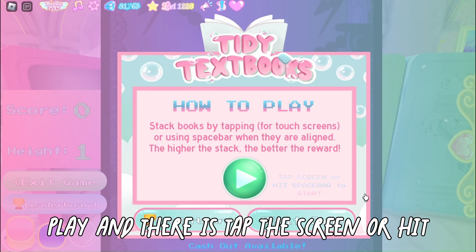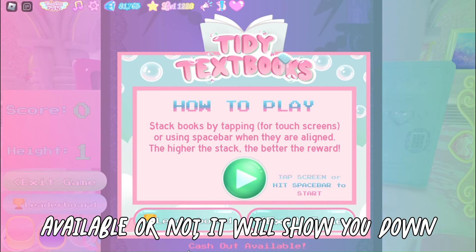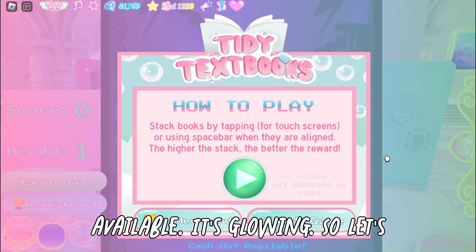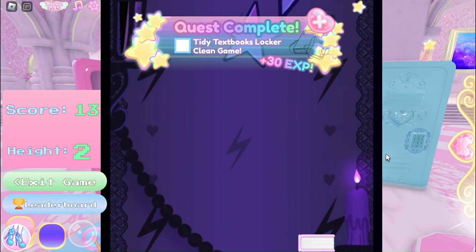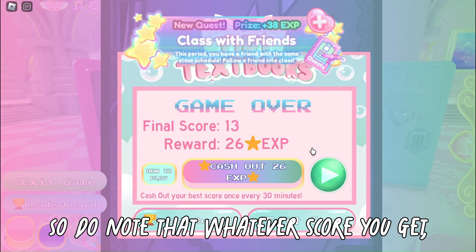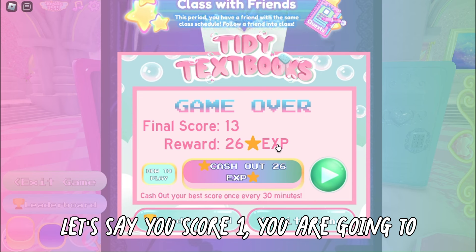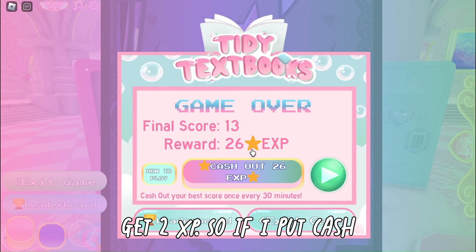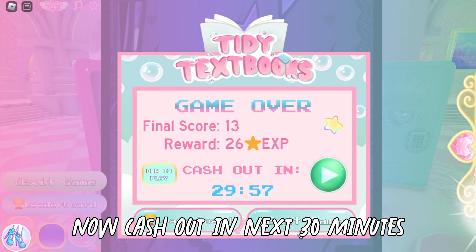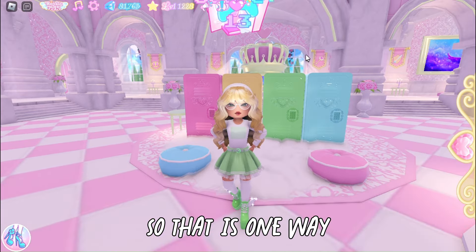It gives you a description of how to play — tap the screen or hit spacebar to start. You can see down here whether the cashout is still available; if it's glowing, it's available. I played and got a final score of 13, giving me 26 XP. Note that whatever score you get, you earn twice as much XP. So I can now cash out 26 XP, and that is one way to earn XP, which in turn gives you diamonds when you level up.